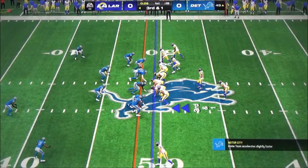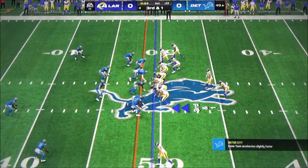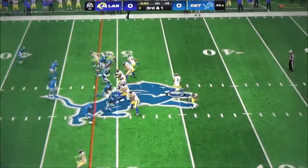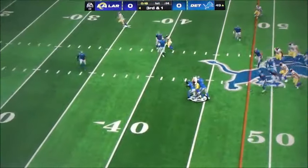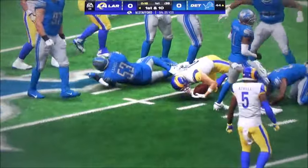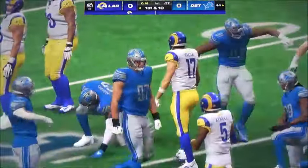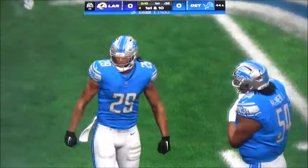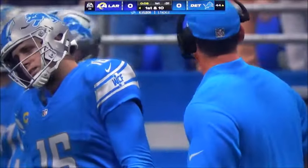So they just need one yard here to pick up the first down. Stafford looking to throw on third and one. Look at the middle of the field — he's got man coverage, complete. And he's going to have a Rams first down, and comfortably so, as he gets five there on third and a yard.